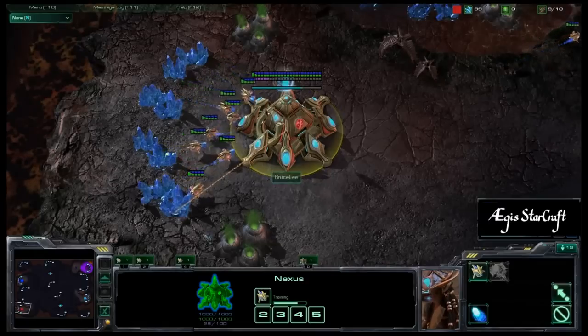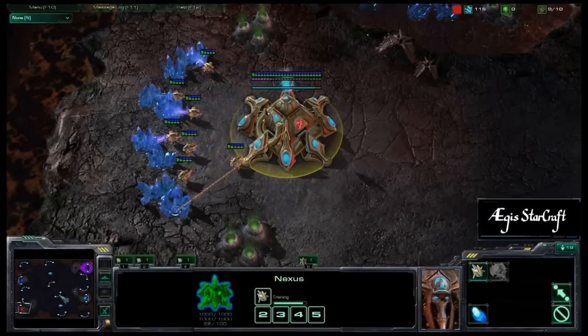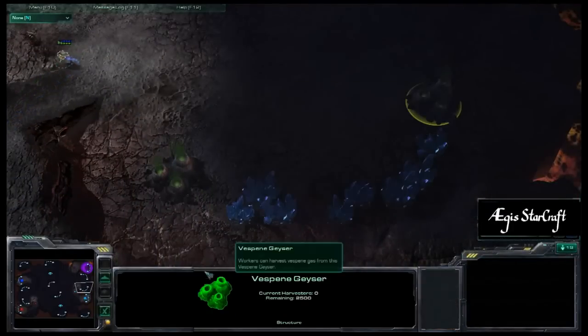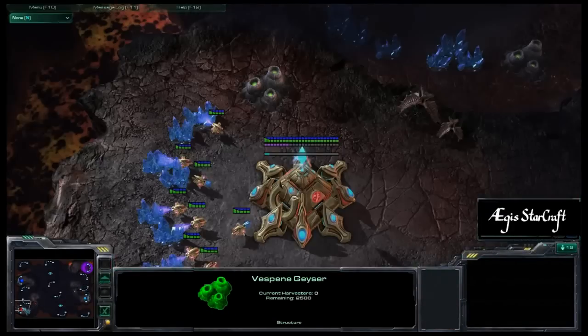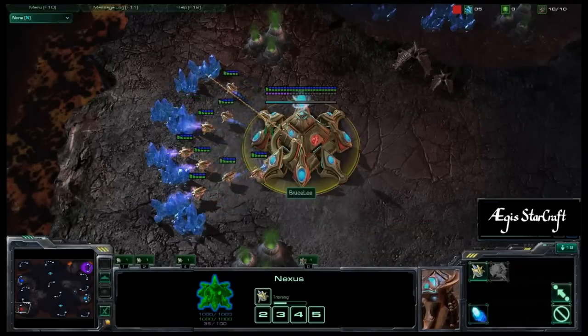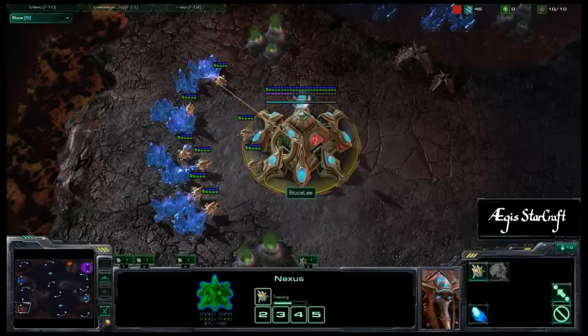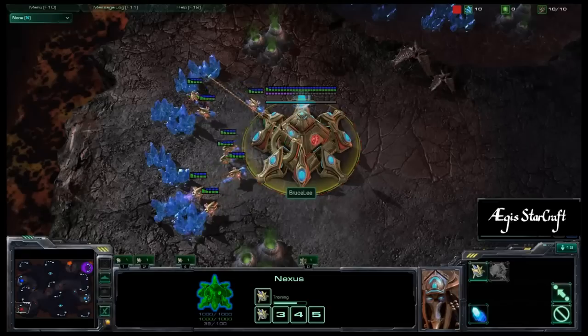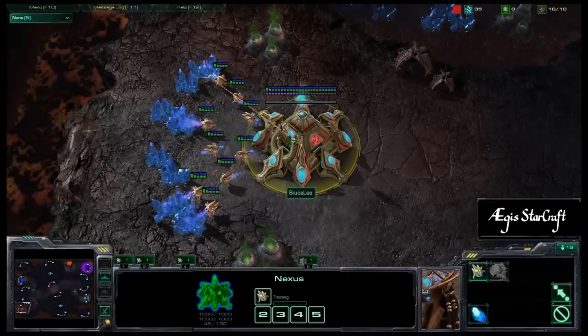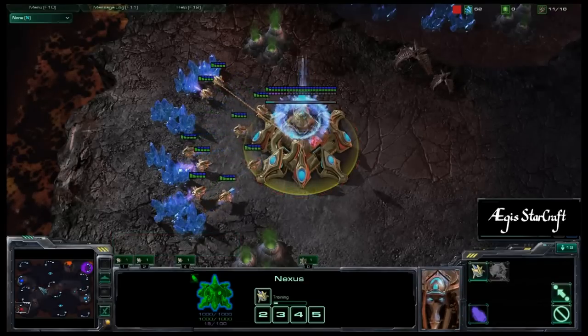Scorched Haven is an interesting map for 2v2. It has a pretty easy natural expansion but no good places to take a third base, so generally these games tend to end pretty quickly — a lot of them way under 15 minutes. But we'll see what happens in this 2v2 game.